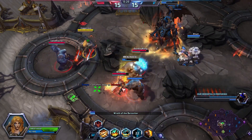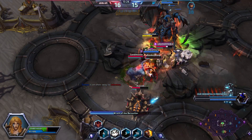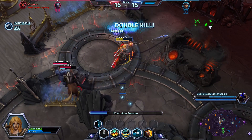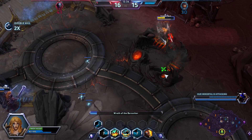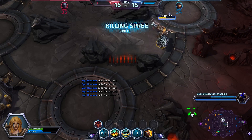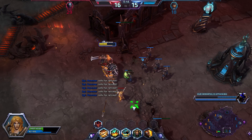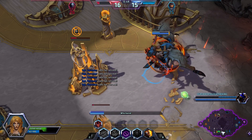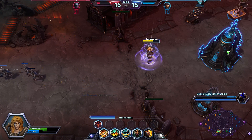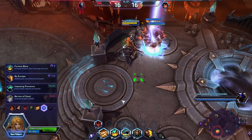Pop Wrath of the Berserker again since it's off cooldown, use the W, then spin again to heal up. I've got a decent amount of health and shield now, which is pretty good. We got this without trouble. Now I need to go bot to help Chen. I can hopefully kill Zeratul — yeah we got him. Then back off. This is exactly what Sonya does: deal damage to sustain your fight.